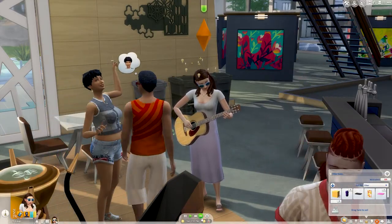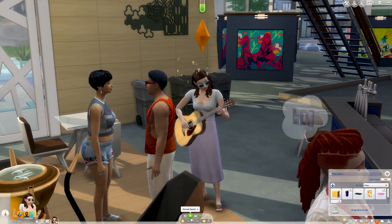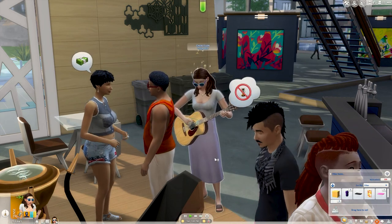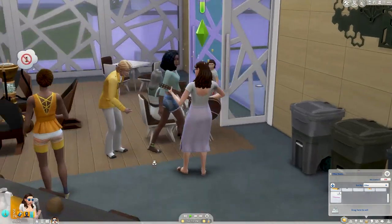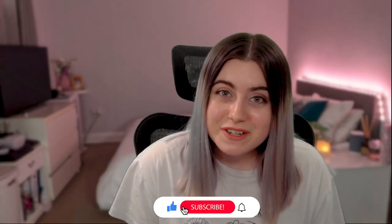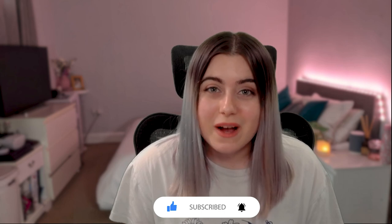And finally we have music. If you've bought the guitar or keyboard from the City Living pack, you can go to any public place, start playing and people will tip you. The higher your guitar or piano skill the more you will get tipped. That is all I have for you today — I hope this was helpful and I will see you in the next one. Bye!